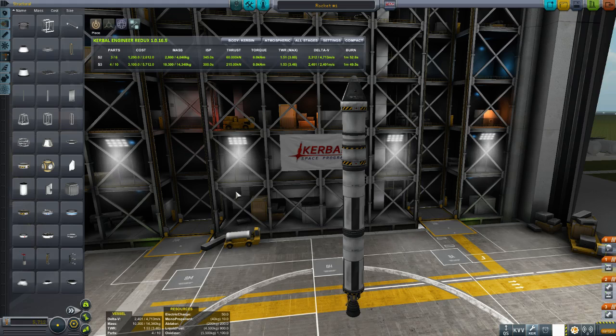With rocket building, you only want to build it so that it does what you intend it to do. You don't want it to be able to go to Eeloo when you just want to get it to orbit — it doesn't need 10 kilometres per second. This has got 4.7, that's more than enough. We'd actually probably be able to do a flyby of the moon with this rocket — though you wouldn't be able to come back, land, stop, or turn around.